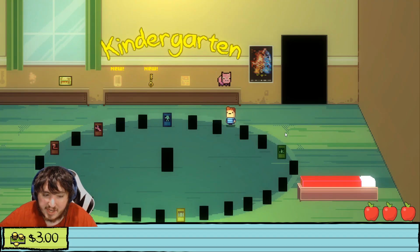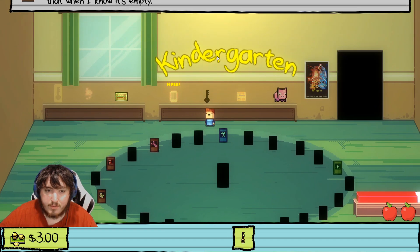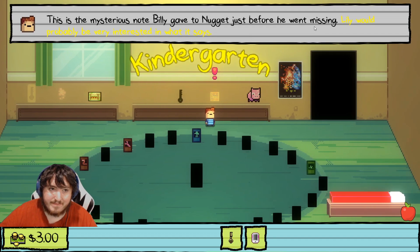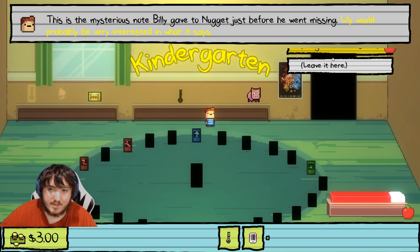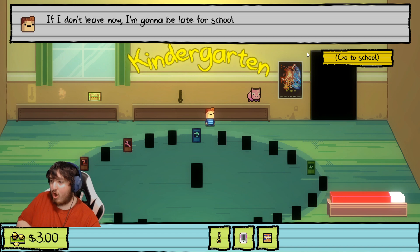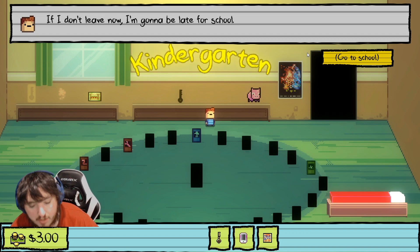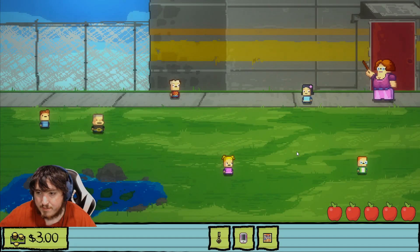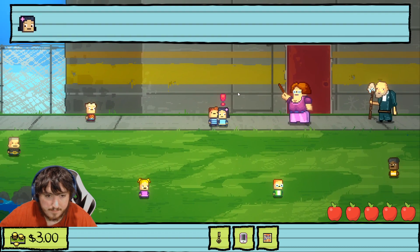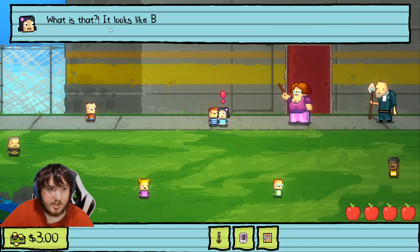I don't think we need any more than three dollars. We need a key, we need the phone, and we need the note. This is all about Lily, and we're probably gonna find out what happens to Billy. I just know I need these three items. We're gonna show her the notes, hopefully that sparks something.